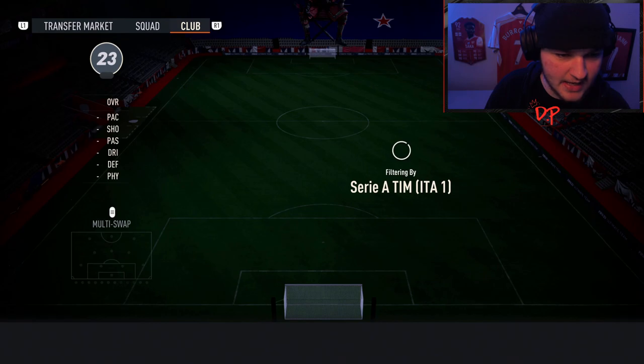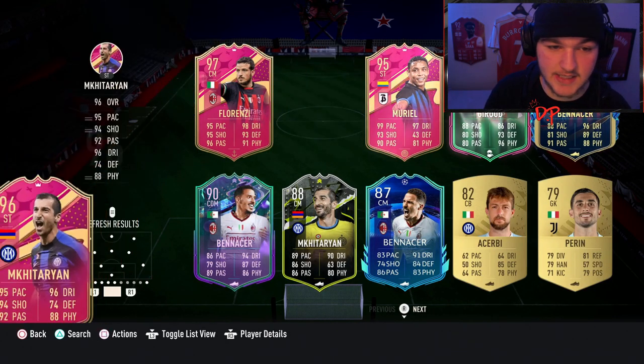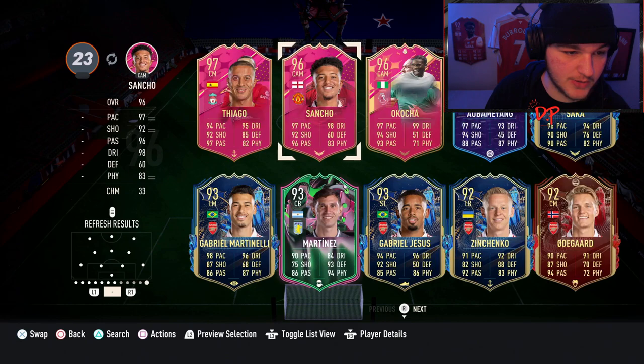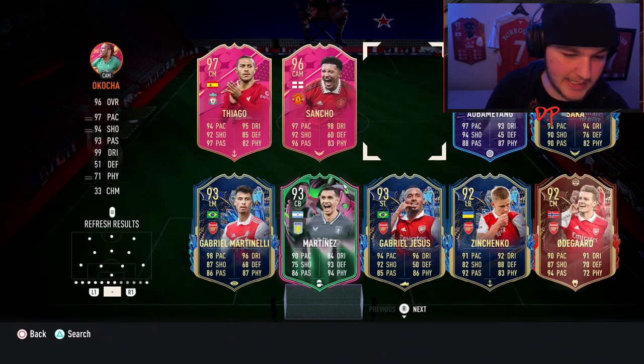We need a Serie A player to get the assists with, so preferably an attacker. We'll go for Mkhitaryan. We also need a Premier League player to get five goals with — once again for Boateng. Preferably an attacker; let's go for JJ Okocha.